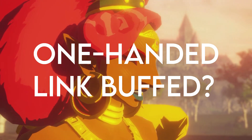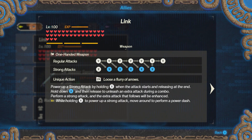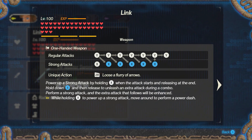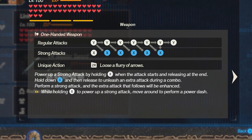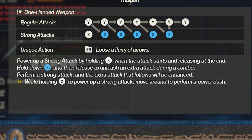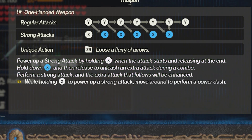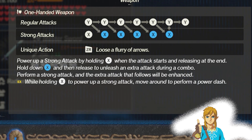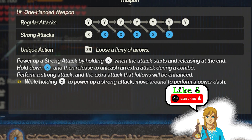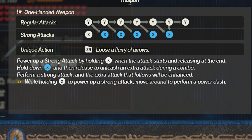Let's head over to one-handed Link's information panel to see what was added. We all know that not letting go of X after doing a combo sequence will make Link charge up for an additional attack, and we know he's done charging when we hear the chink sound. That was good and all prior to the update, but this was kind of a give-and-take situation. While holding that charged attack, Link will be very slow, so it wasn't wise to hold onto it for too long and sacrifice mobility.